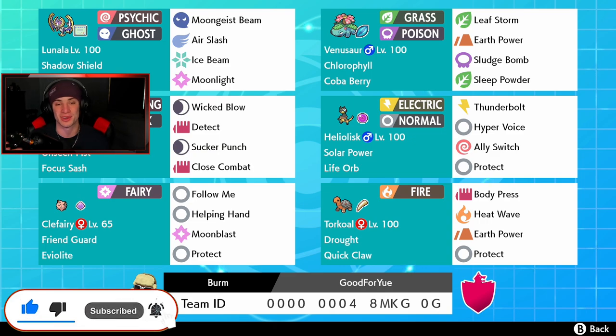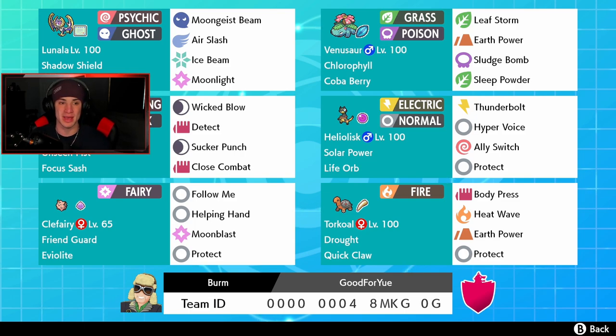We finally got our hands on a Lunala team — I've been looking for one ever since Series 8 came out. He's rocking out in our front spot, top left corner, psychic and ghost type. The moveset is Moongeist Beam, which is his STAB ghost move and signature move, alongside Air Slash, Ice Beam, and Moonlight for coverage and healing. We've got the Weakness Policy, and his ability is Shadow Shield — basically another Multi-Scale, so when HP is full he takes half damage on that first hit, perfect for procing the policy.